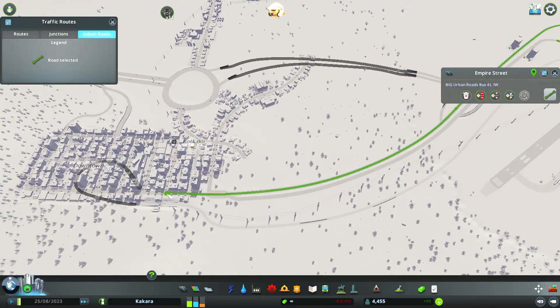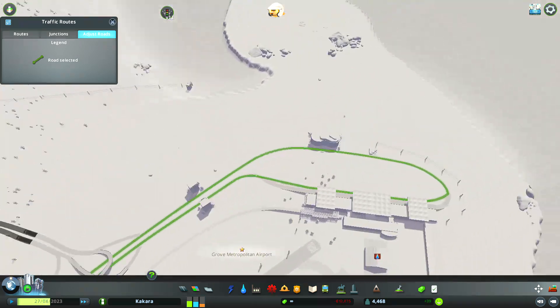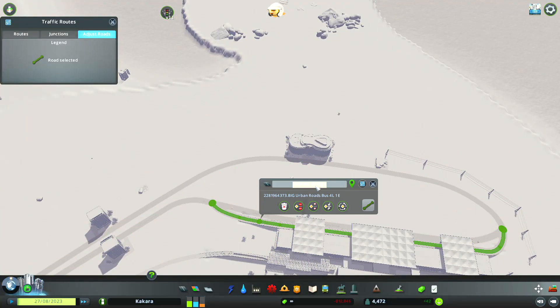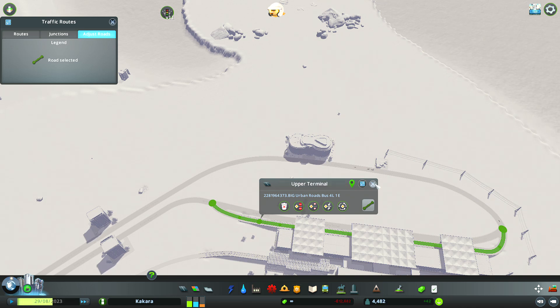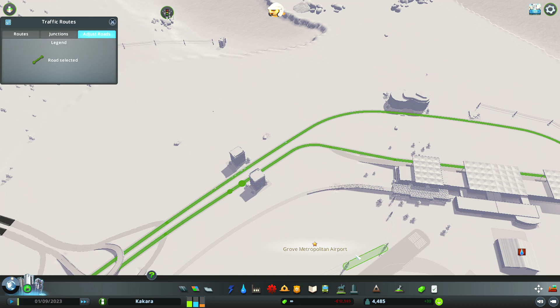Oh my god, this is a long road. We'll have it — this will be Empire Street the whole thing. This entire like boulevard highway thing. Up here will be the Upper Terminal. We're actually going to rename it from Empire Street to Airport — the LV-D, which is short for Boulevard. So now we have Airport Boulevard.